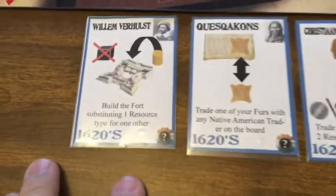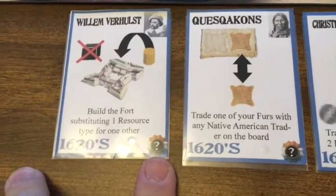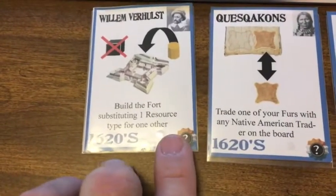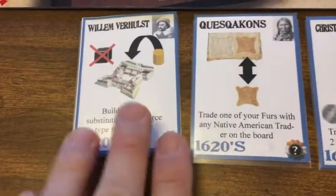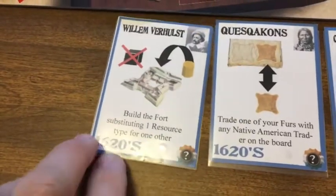The catch with these cards, though, is that they're actually better for people who are later in the turn order — a subtle catch-up mechanism. You can perform the action on the card as many times as your turn order number. So if you're first, you can only do the card action once — substituting just one thing to build the fort.